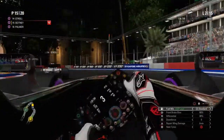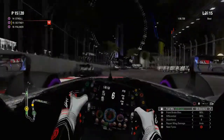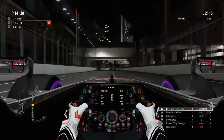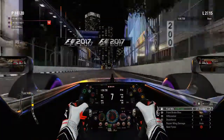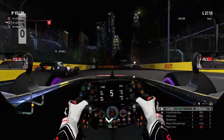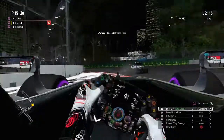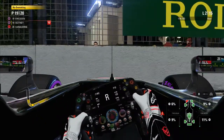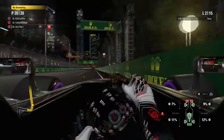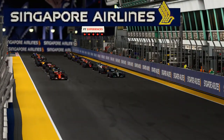Into lap two, turn one — we braked a bit late thinking we might get a move on Stroll but it just compromised the entry and exit. We take a dive down the inside, but we've gone on the power a little bit too early. The back end stepped out and that allowed Lance Stroll to stay alongside us, going side by side. We brake really early, leave enough space for Stroll and he regains the place. Then disaster — I was dead certain at the time that I got tagged from behind causing the spin, but we pretty much lost our front wing and had to limp back to the pits, now dead last.